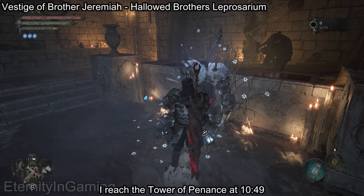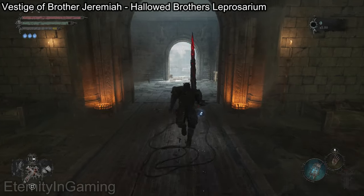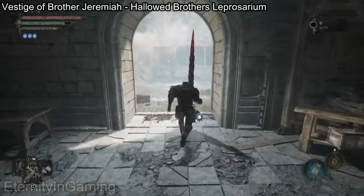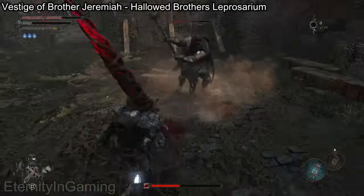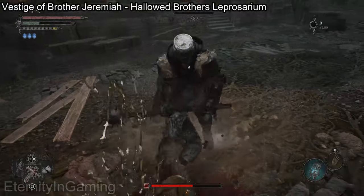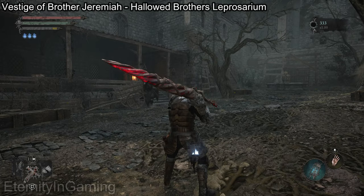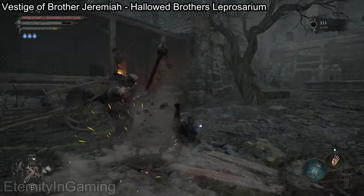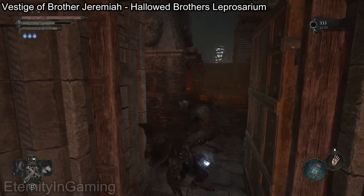The first thing we're gonna do is get the man's kitchen key, which is right next to the vestige of Brother Jeremiah. We're just gonna run out to the courtyard and deal with the big dude out here and he'll drop it. Once we have the key from that guy we're gonna run into this door right behind him — you're gonna need it to unlock it. If it's locked just beat him and get the key.